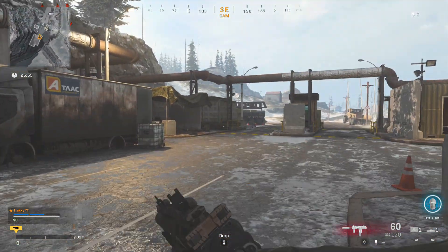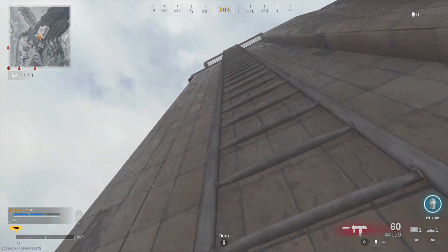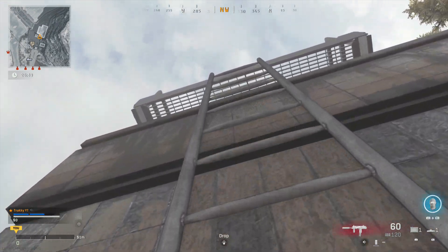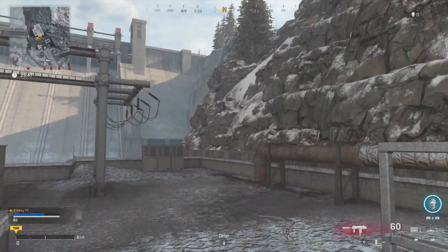For part two we're going to go over the other side of the dam, the direct opposite side. The easiest way is to climb up that particular ladder on that building and then go across this ledge here.